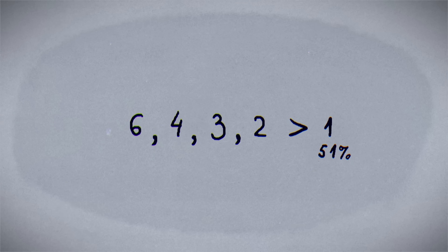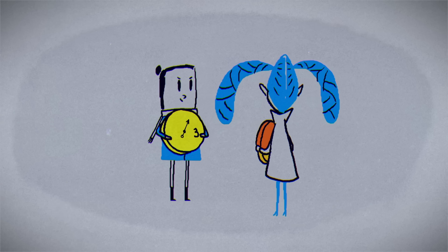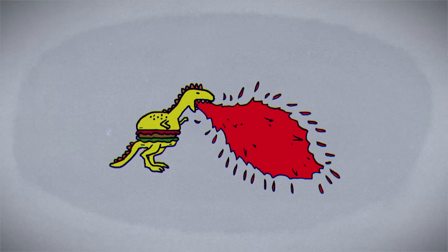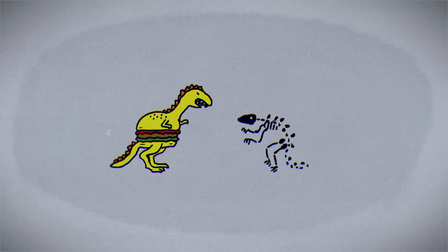And C fares worst of all, being more than 50% likely to lose to any opponent. So you choose A, and sure enough, your Level 3 Burgersaur triumphs over the Level 2 Churrozard.